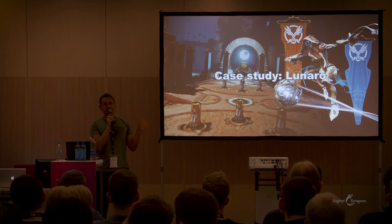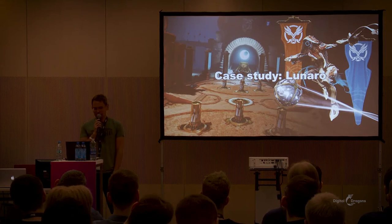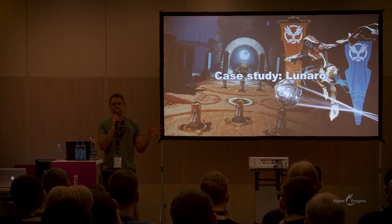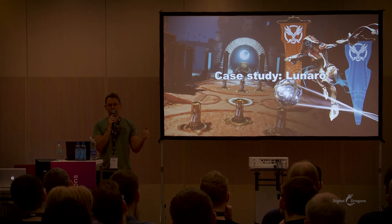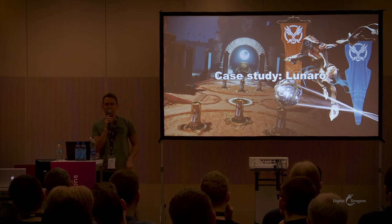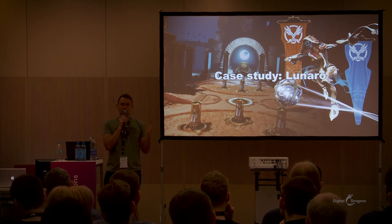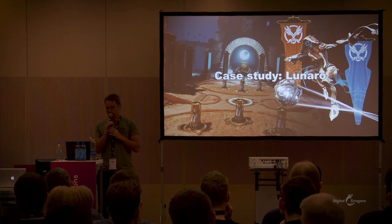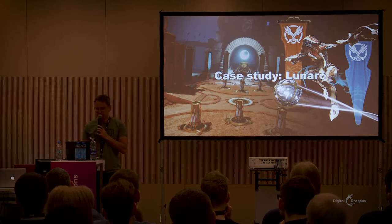One solution we can immediately discard is making it completely host-authoritative: you basically ask for permission every step of the way — press the action button, ask the host 'can I throw the ball?', and then wait for the host to tell you. But then you sit there doing nothing, and players hate that for good reason. You need an immediate response; something has to happen as soon as you press the button.